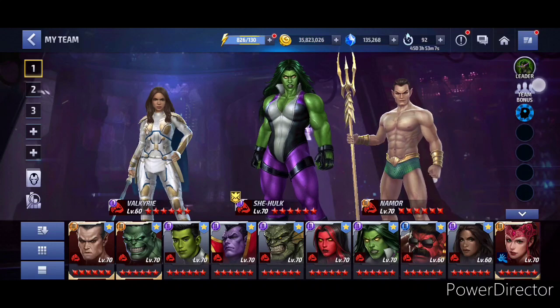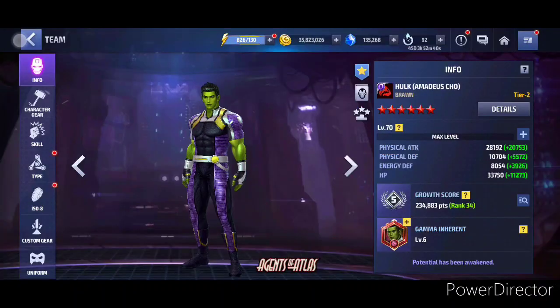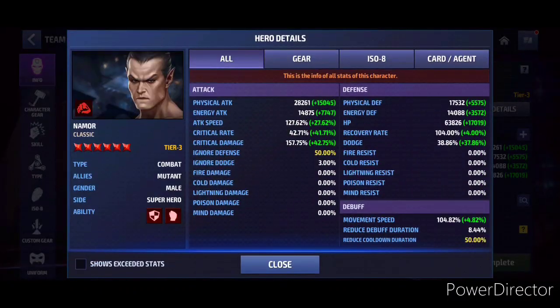On the other hand, Namor loses a lot without the uniform, so it could be a really good comparison. I tried to build both characters to exactly the same stats — max skill cooldown, max ignore defense, 157 critical damage, 43 critical rate, 38 dodge, and 127 attack speed. For Namor: skill cooldown, ignore defense maxed, 157 critical damage, 42 crit rate, 38 dodge, and 127 attack speed — almost exactly the same.